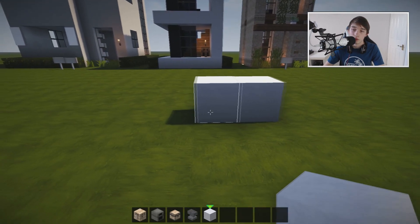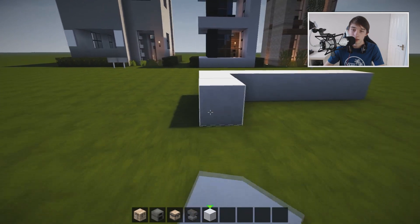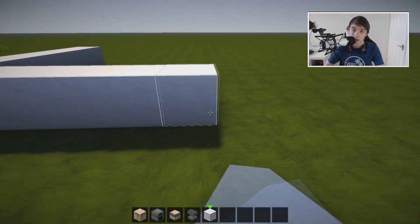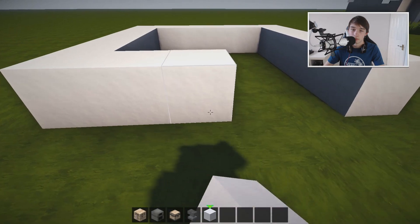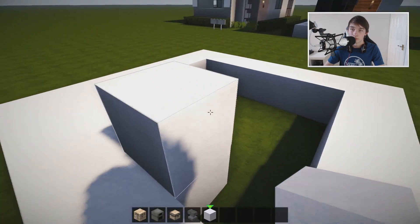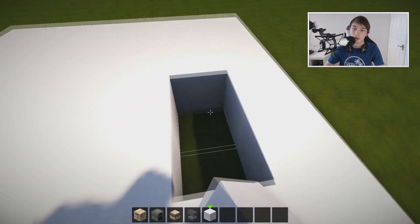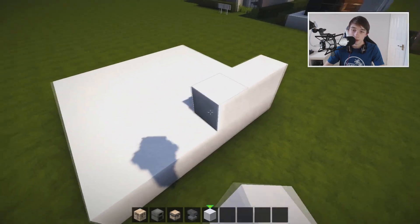You're going to want to place one block down and then come across — one, two, three, four, five, six — and make a six by six square: three, four, five, six, like that. You're going to want to fill in this area with snow. Snow is a very easy, quick material that you can find.